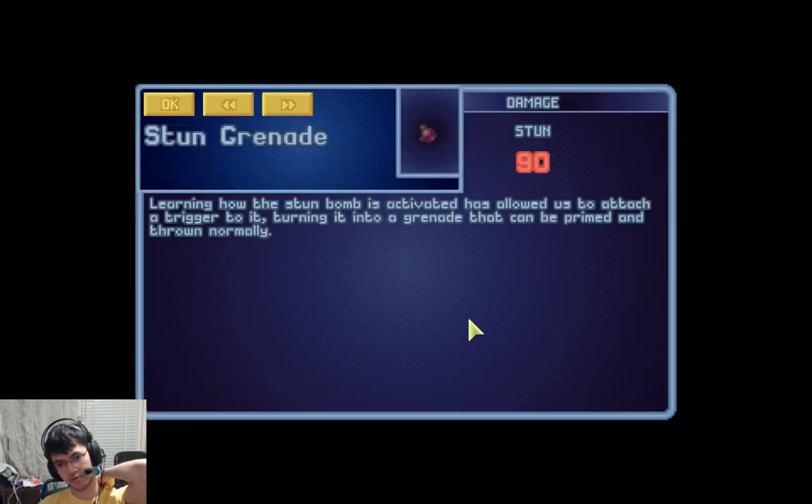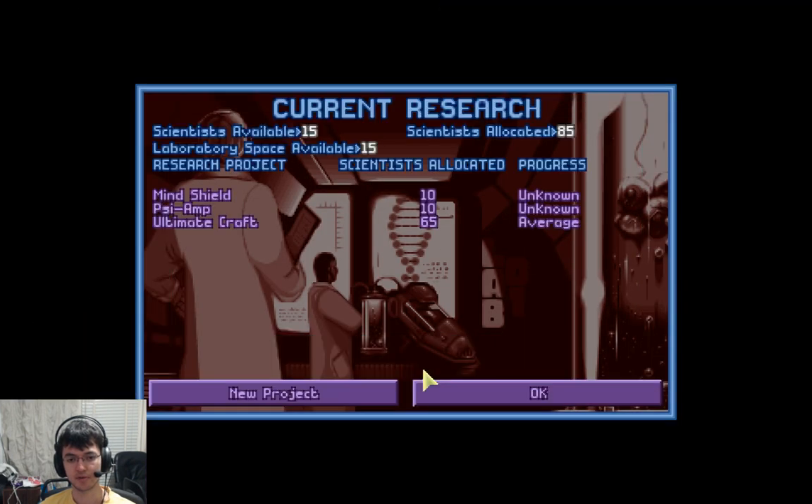Learning how the stun bomb is activated has led us to attach a trigger to it, turning it into a grenade that can be primed and thrown normally. This is a part of a mod, but I think it makes sense.